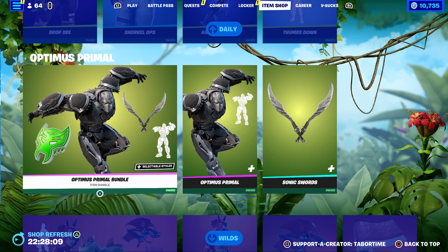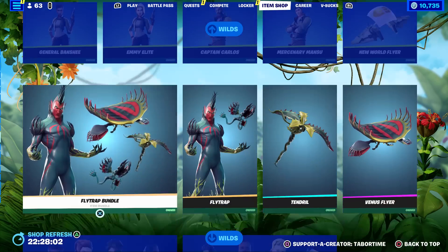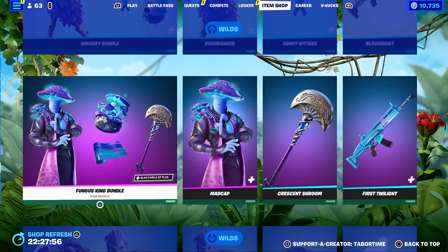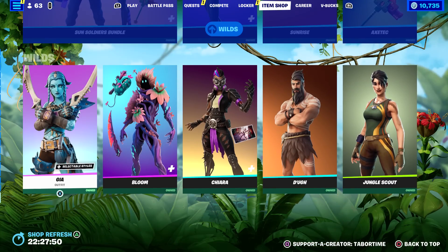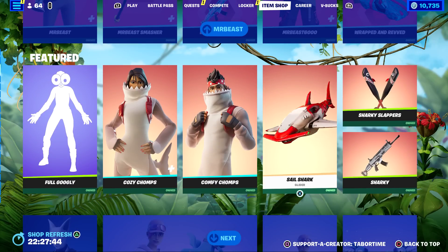Among all the returning content we have the Optimus Primal bundle, the Prehistoric Party bundle, the Dino Guard bundle, the Chapter 2 Battle Classics, the Fly Trap bundle, the Royale Originals — which are the Chapter 1 default skins — plus the Woodsy, Fungus King, Big Foot, Ancients Reborn, and Sun Soldiers bundles, with five skins sold separately at the bottom.